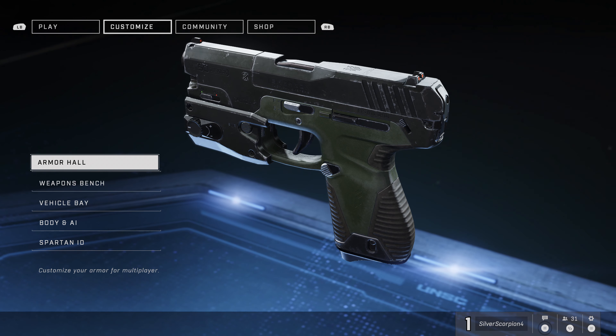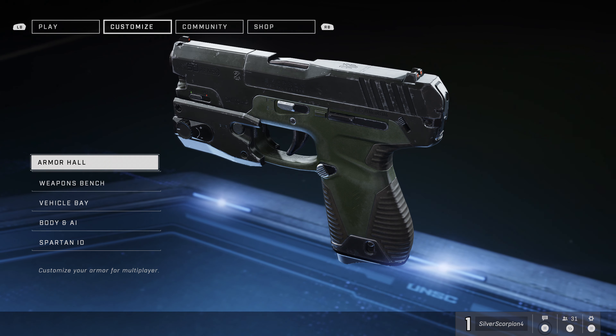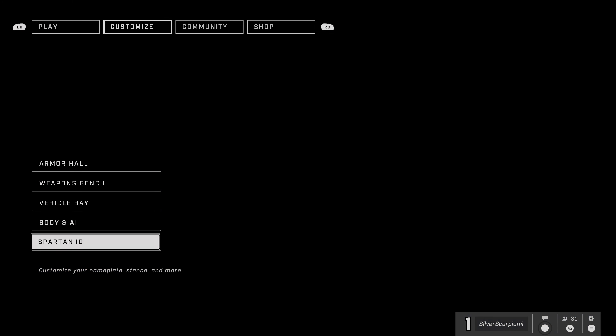From the main menu you can see at the top there's Play, Customize, Community, and Shop. You want to move over to Customize — that's where we're going to be working to get all these achievements.